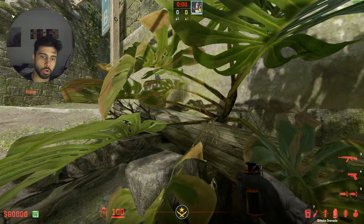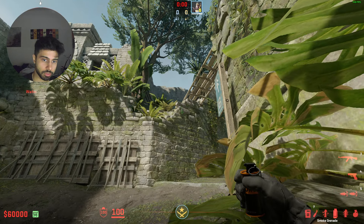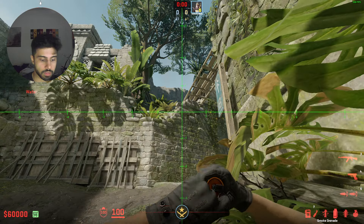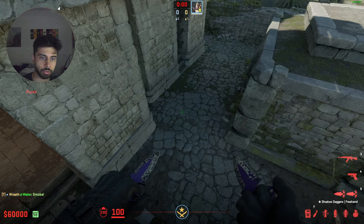From this spot right here, you can throw all your B site smokes on Ancient. The first is going to be a short smoke. You'll see this bright line right on the stone tile in front of you. Just aim at the bottom of it and do a jump throw. That short smoke will bounce off this corner of the rock and it will land at short.